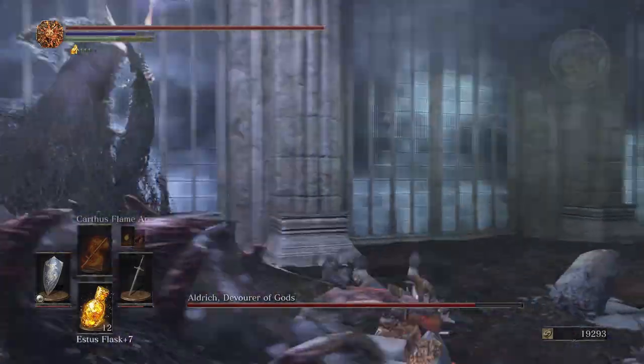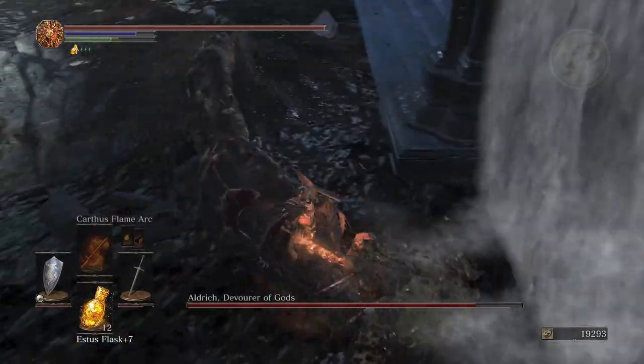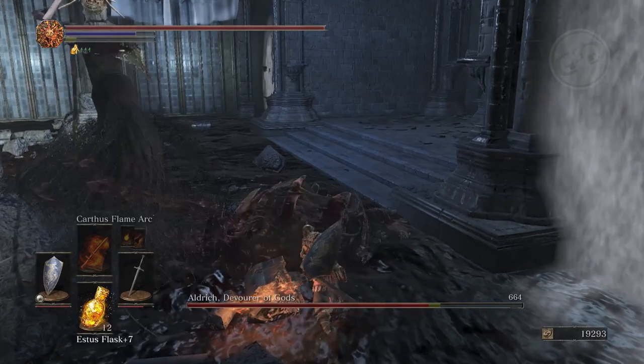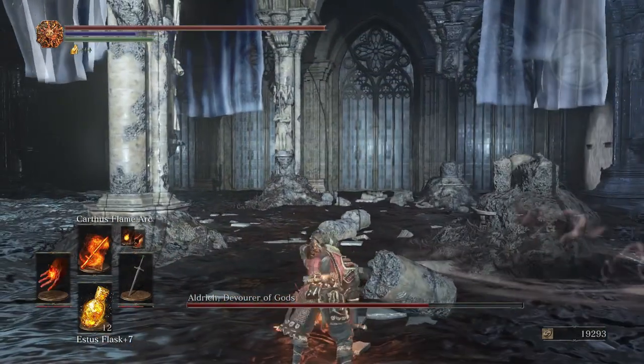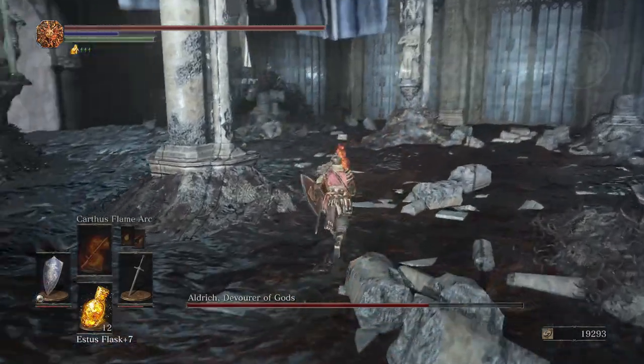Once he resurfaces, repeat that process. Now if you're at far enough distance, he will shoot large dark purple projectiles at you. When he sends that large one, he will more than likely send a second one, so you're going to have to dodge the first one and then immediately dodge the second one.